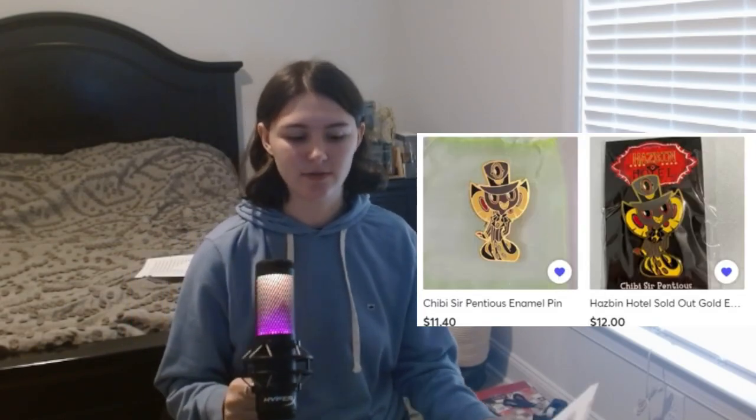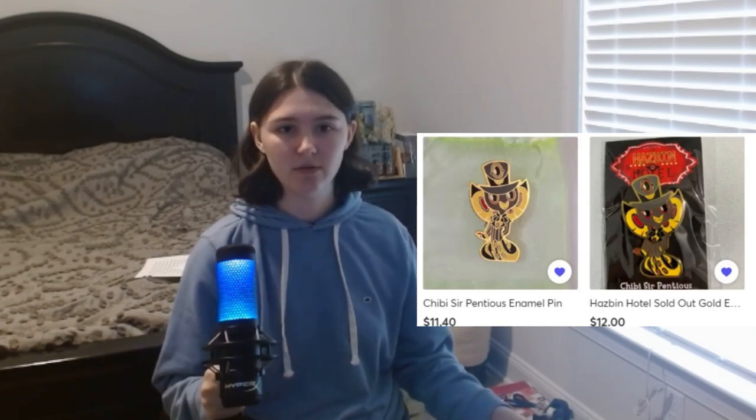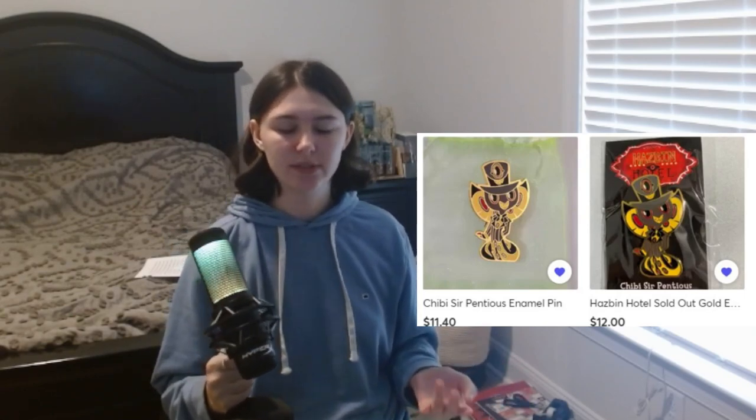Next is the Chibi Sir Pentious pin. This was released back in November 2021, alongside the Black Friday Dice Struck pin, which we'll talk about later. We're focusing on the Chibi Gold full-body one. It was on the website for like a year and a half, so if you find them out in the wild, they're really cheap — ranging between $10 and $13. I found ones at $11.40 and $12. Probably going to be one of the cheapest to find.